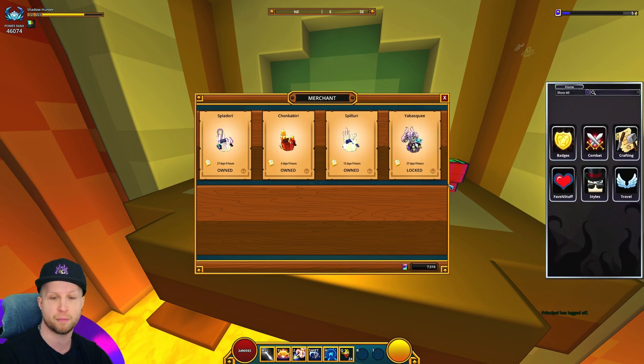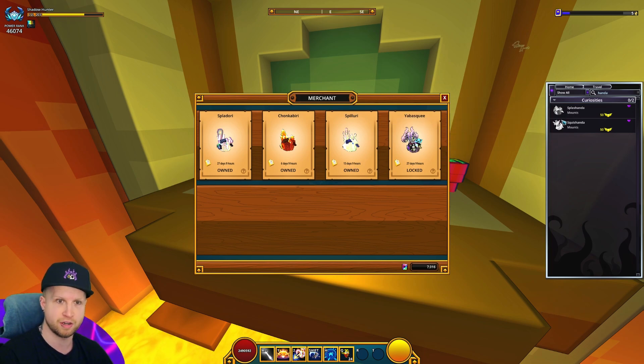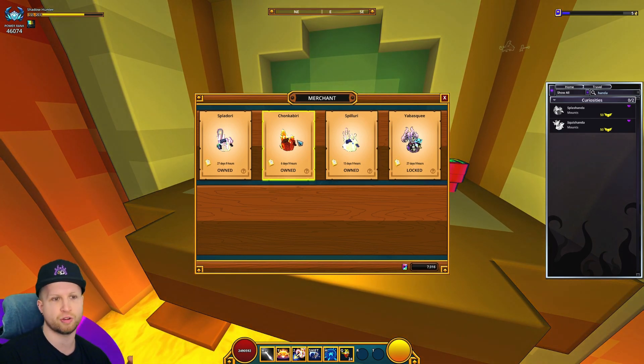You'll note that we can only get three of these, and there are actually a couple more that we can't get our hands on yet. If I type in Honda you can see we're actually missing Splashonda and Squishonda right now. I'm assuming these are going to cycle out of this guy's inventory — it's probably very time-gated, just because it's Trove.